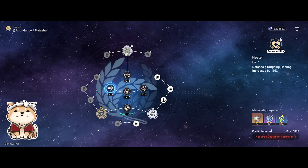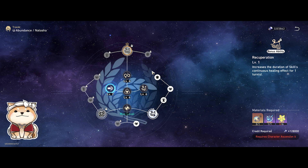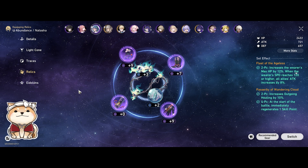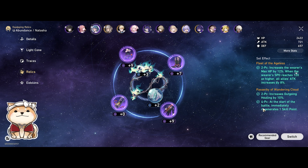The outgoing healing flat 10% bonus trace is also really strong — invest in that as well. Recuperation is really strong too. Unlike some other characters, you don't really need to skip any of Natasha's major traces, especially if you're lacking resources. For Natasha, you want to max the quantity of traces unlocked — it's just the levels where you can be a little more selective. If you're finding value in this video, do give a like and subscribe for more content. Now let's get into relics.